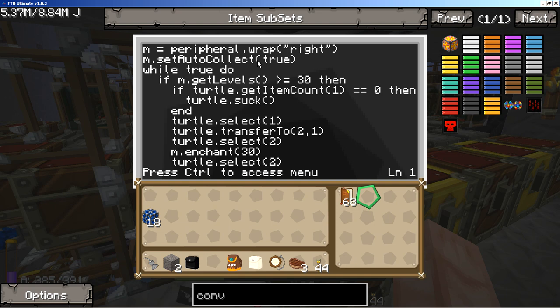Then we get the setAutoCollect(true), which is one of the enchanting turtle functions. It allows the turtle to automatically grab experience orbs that are near it - it won't grab them from a very far distance, but it basically automates the process. If you don't use the setAutoCollect function, you have to give it an explicit command to gather what's around it, which is added hassle. Then we go into the permanent loop, because these guys' job is literally to sit here, gather experience, and when they hit level 30, enchant a book and start the process all over again. The while true do has no conditions that would allow it to stop - to break out I have to hold Ctrl-T.